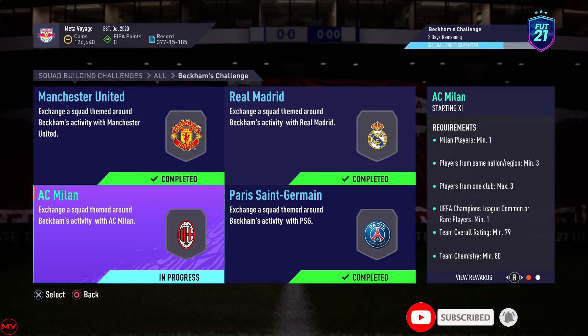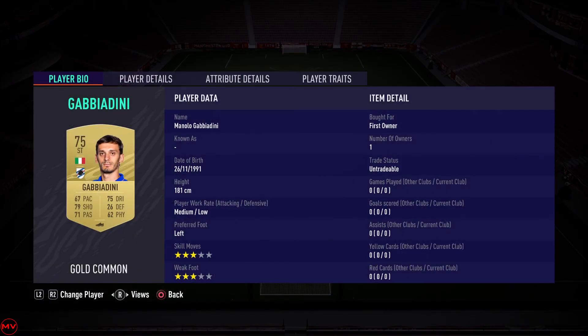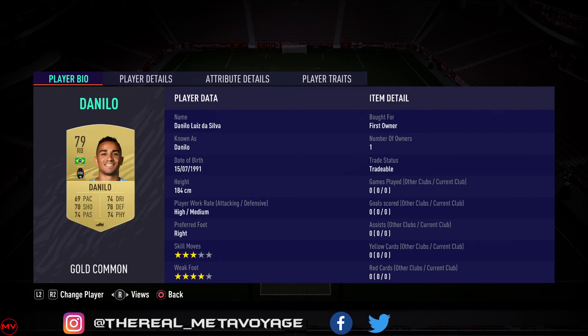The final part is AC Milan. The Milan players are pretty inflated right now, but by the time you see this SBC it'll be a lot less inflated. I sold a bunch of Milan players I had in the club for 4.5k and managed to snipe Bennecker for 2.2k. For the rest of the team I went with Serie A and made sure there were at least three Italians, since you need a minimum of three players from the same nation. Doesn't need loyalty, and I did hit the required rating.